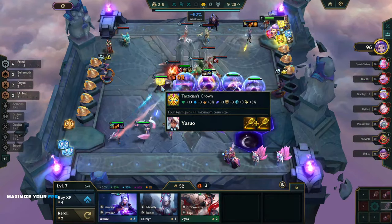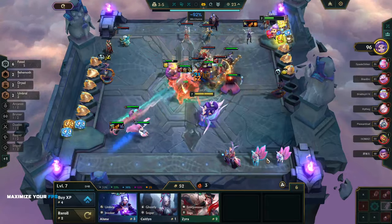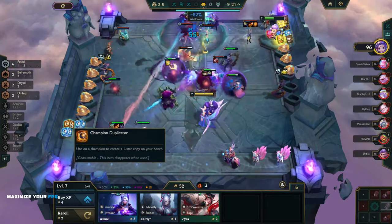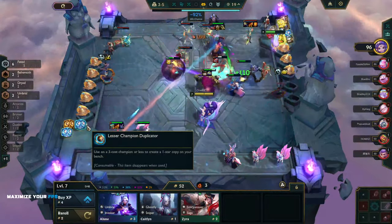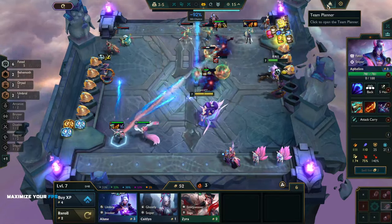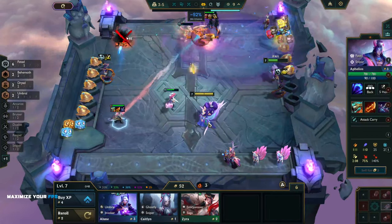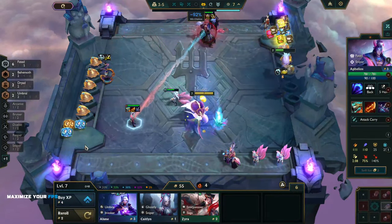We have three Champion Duplicators — one regular and two lessors. The lessors are good for Thresh and Aphelios. Now that we're level seven, we're basically shooting for Aphelios and Thresh three-stars — that's what we want to get now.